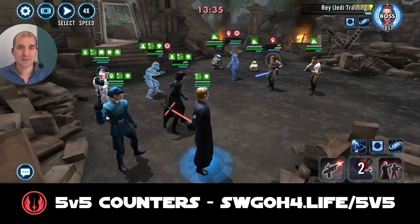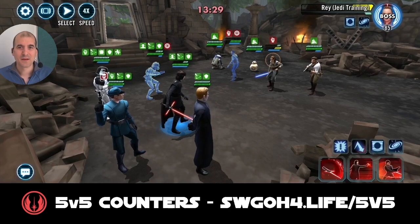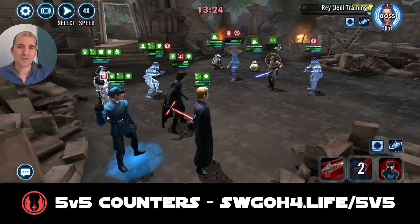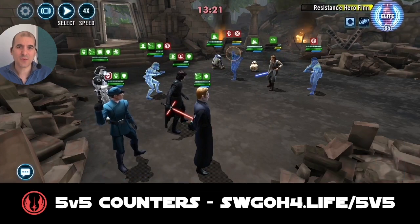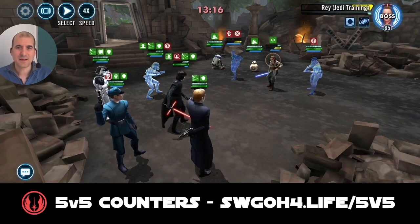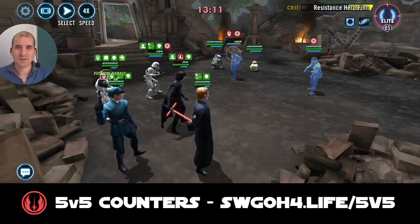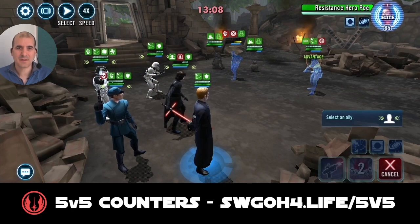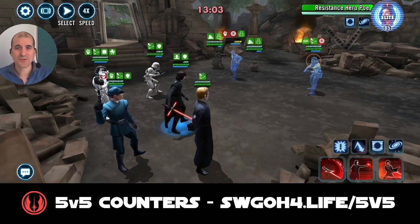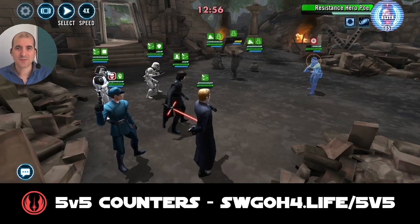Pass the turn again over to Kylo Ren Unmasked. Let's see who we can stun — let's stun Poe. I'm trying not to stun Rey because she can probably cleanse it from herself anyway. Almost got Finn out, not quite. Let's target Rey again — because of all the dodging and evasion it'll take some time, but there we go, Rey's out. R2D2 used Smokescreen, but with Rey out we don't really worry too much about it. It's just a case of finishing off these guys.